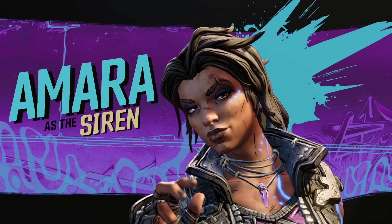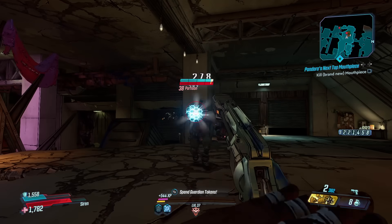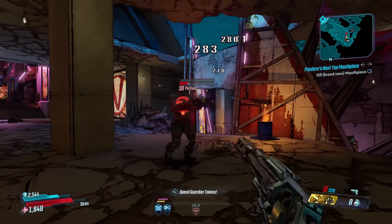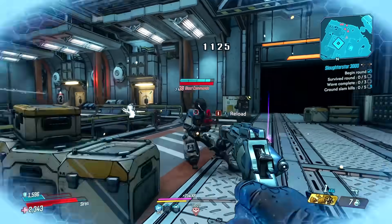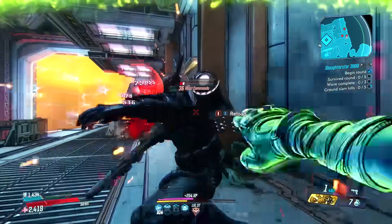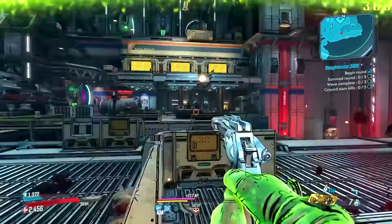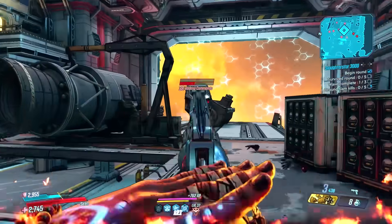Let's start with Amara. If you liked playing as Brick in Borderlands or Krieg in Borderlands 2, you'll most likely enjoy Amara, as she's basically the Siren equivalent of those two put together. Though she does come with some support and defensive abilities, Amara is almost entirely offense-based and at her best when she's in the middle of a fight, punching bandits with her fists and crushing soldiers with her elemental arms. If you want to be aggressive all the time, then you want to pick Amara.